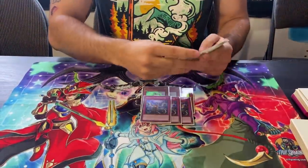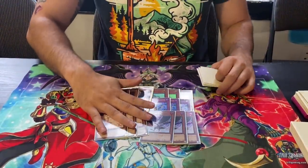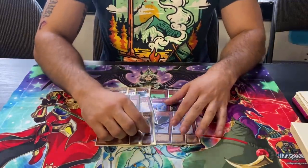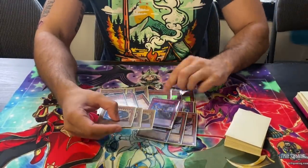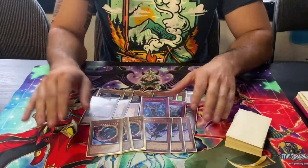This is a 42-card deck with 18 hand traps. The best hand traps — as I mentioned in my last video — these 15 are very good for Spright, with Nibiru being the big board-blower. It's amazing for Spright because you're playing a 42-card deck; they're not going to hit you with Gigantic Spright. You save one hand trap as Nib + Imperm, Nib + Ash, Nib + Born, Nib + Valor, or even Nib + Crow.